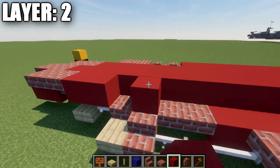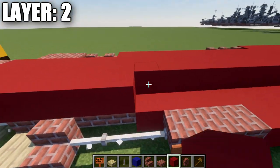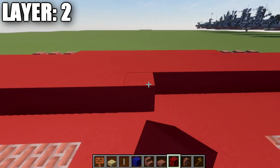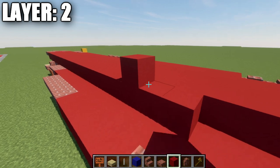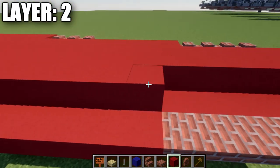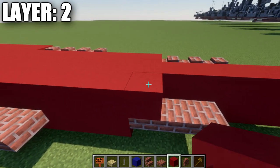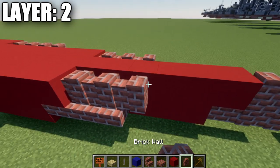Place a row of 39 red concrete blocks forward, then 3 brick walls. After that, go to the 4th red concrete block, place a wall to the side and then 3 brick walls back. Place a row of 27 red concrete blocks back, then 2 brick walls and a row of 2 brick upside-down stairs.